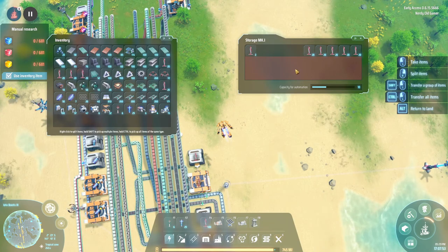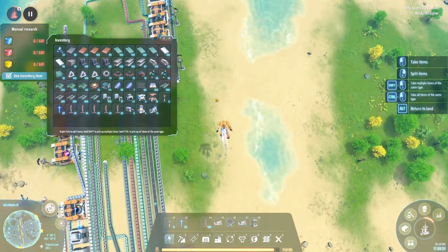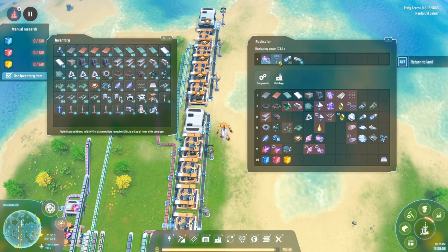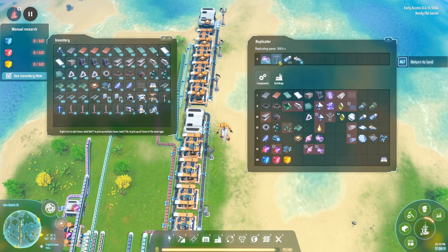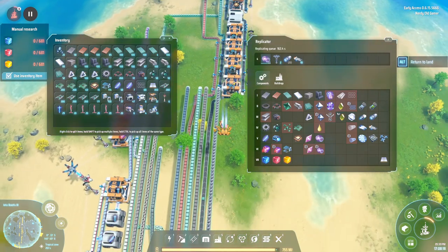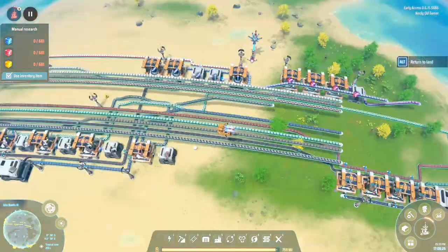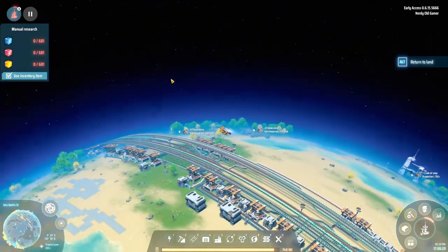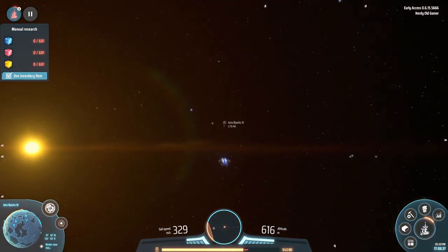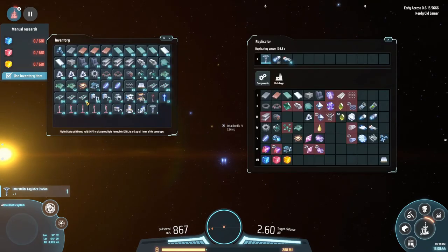Let's grab some of those. With what we are making now, we'll have logistics stations - we'll have 10 of those, and that's good enough. Let's fly over there. If we can find it... there it is. Iota Boot is 4 - I hope that's the one. It is, right? Okay.